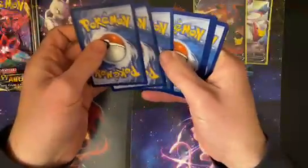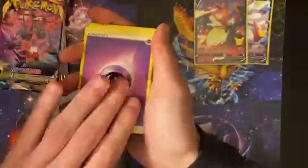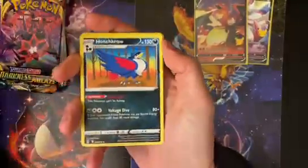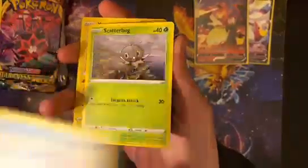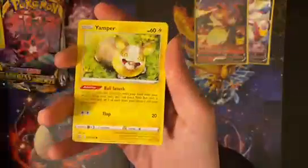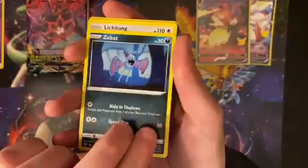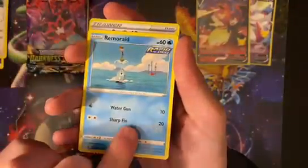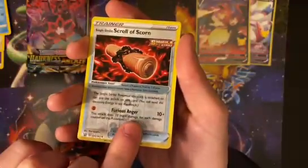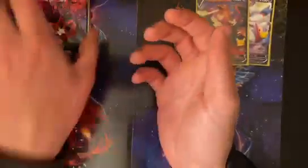Battle Styles, Ryan — what do you think? Do you think I'm going to get that Tyranitar to match you? Let's see. We got an Energy, Purugly, Honchkrow, Seedra, Scatterbug, Yamper, Zubat — a little crocheted Zubat, I like that one — Lickitung, Remoraid, Reverse Scroll of Scorn, and a Lickilicky. Nothing in that pack, that's okay.